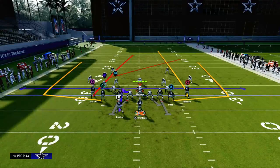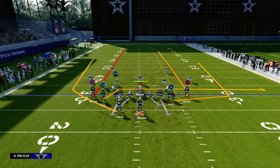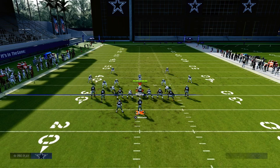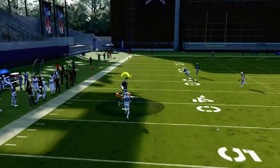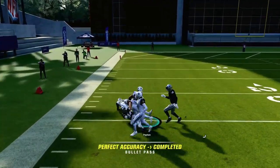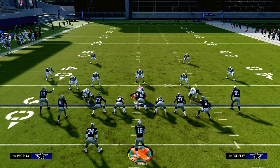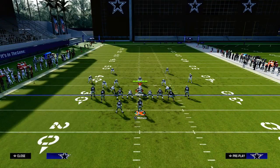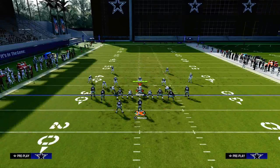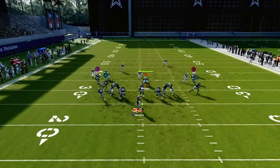There are a lot of different setups I can show you out of Four Verticals, but my favorite is this one right here. I'm going to streak the left side receiver, drag the slot, and then wheel the running back. If they play you in man coverage, we know that in Madden 24, if they play man and it's a linebacker matched up on the running back — which it normally will be with the way this formation lines up — you are going to hit that for a touchdown every single time. They're not going to be able to stop you.